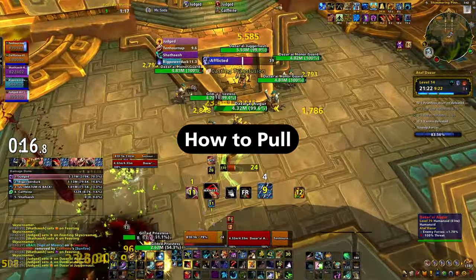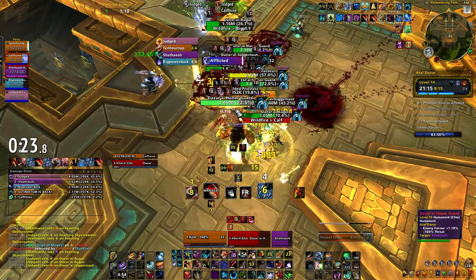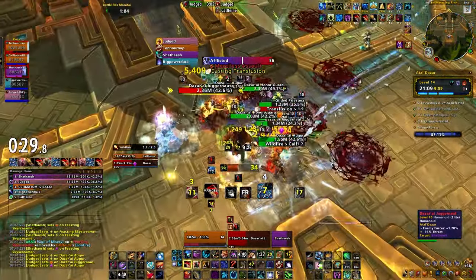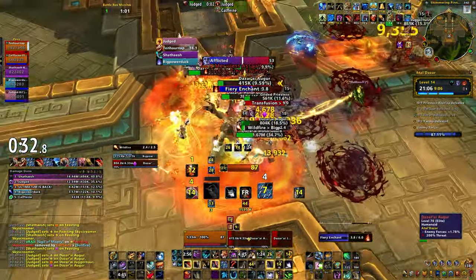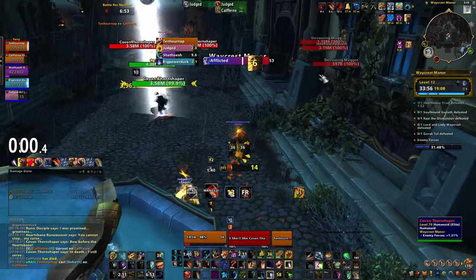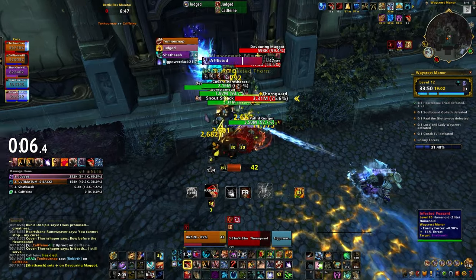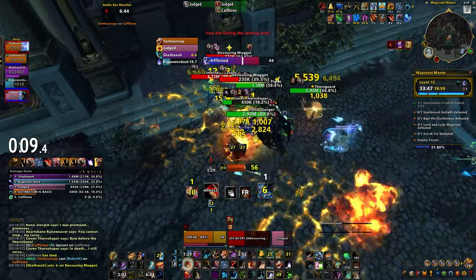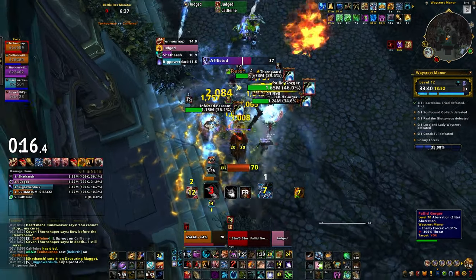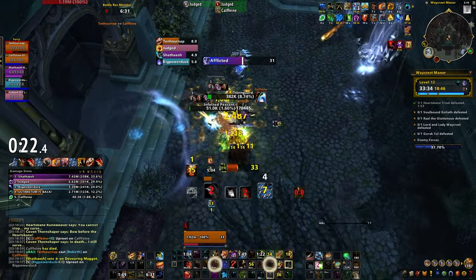Now let's talk about how to pull on a Bear Druid. If you have Incarnation available, you run in, Thrash and Mangle, then pop Incarnation and Rage of the Sleeper, Thrash, Raze, Thrash, Mangle, and hit Ironfur while doing all that. If you need to cast Frenzied Regen to get your health stable, you do that too. If you don't have Incarnation available, run in, use Thrash and Barkskin as your first skills in melee range, hit Mangle, and start Swiping until you can get Mangle or Thrash available again, generating rage to cast Ironfur and Raze. You want to apply Moonfire to everything in a pull, but hitting skills like Thrash, Mangle, and Raze to deal direct damage immediately is more important at the start of a pull to establish initial threat.